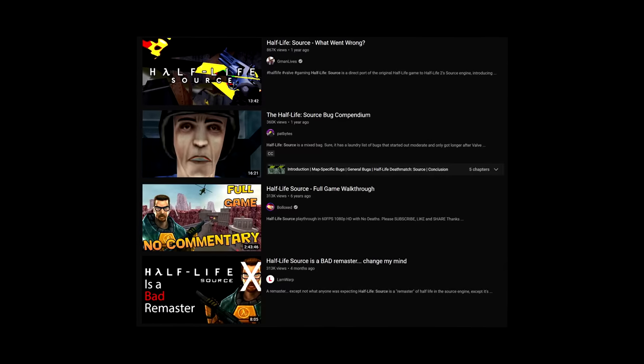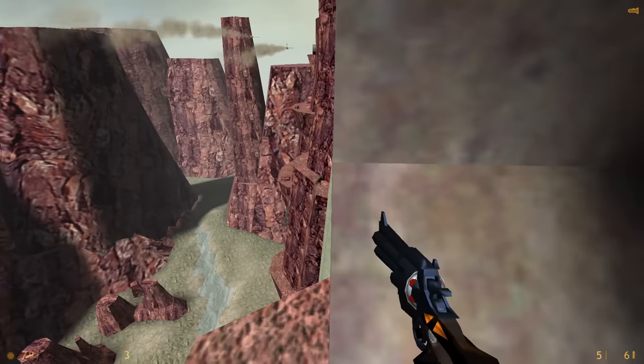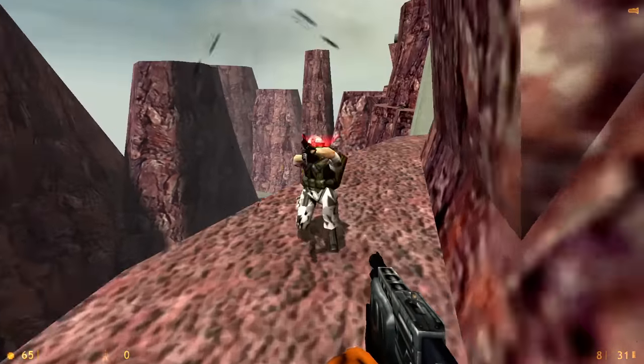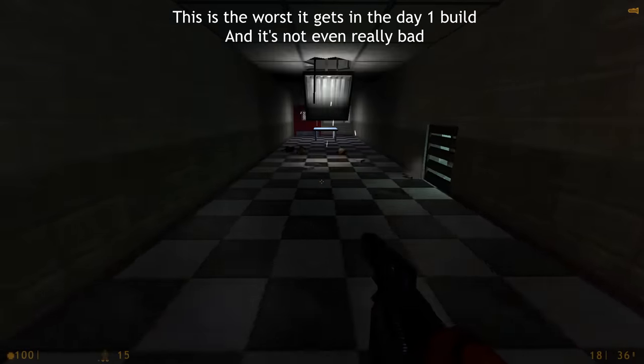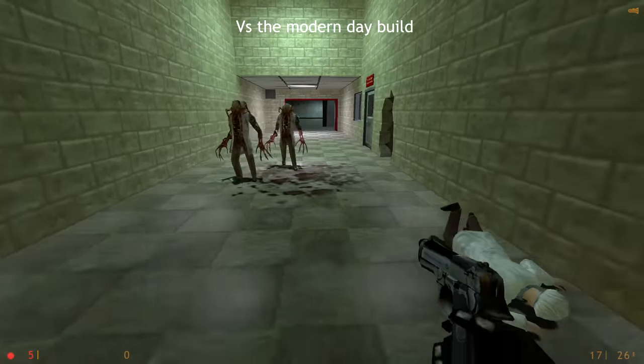Half-Life Source in the present day has a reputation as a broken downgrade to the original, and it's earned. However, after booting up Half-Life Source as it launched on day one, it was increasingly apparent to me — this game got fucked by updates. Yeah, there are occasionally some kinda shiny floors, but they're nowhere near as egregious as the freshly mopped, sopping wet ones that appear in the modern build.